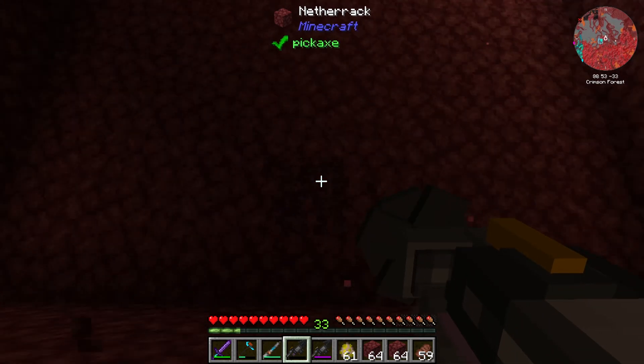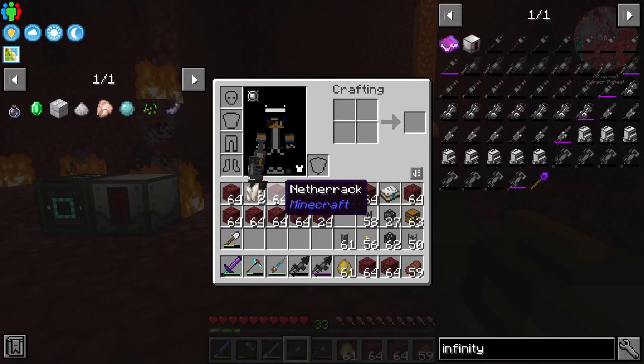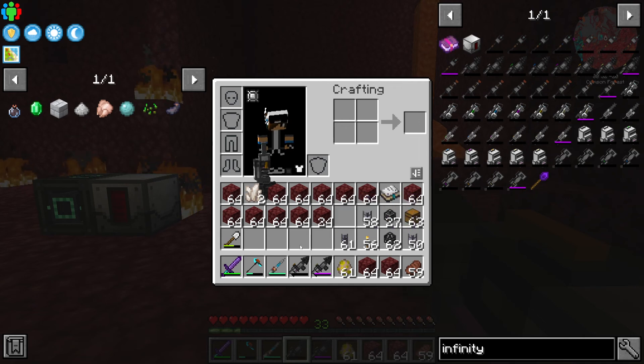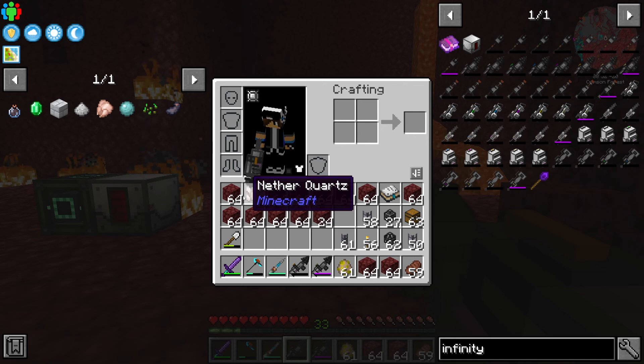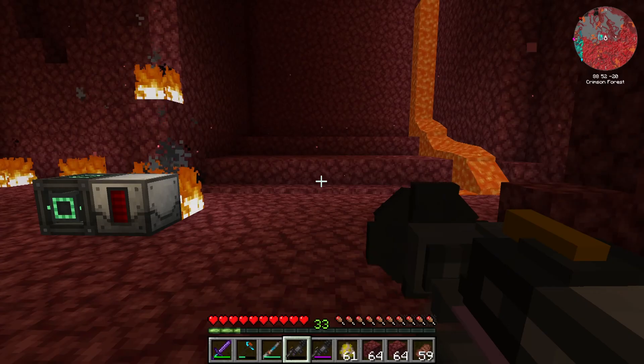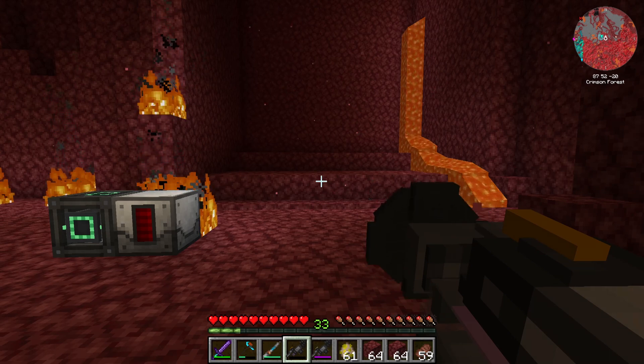And so on. If we take a look at our inventory we can see that the resources are instantly going to our inventory. We have a lot of netherrack here, a bit of nether quartz, and so on. And yeah, that's how the infinity drill works.